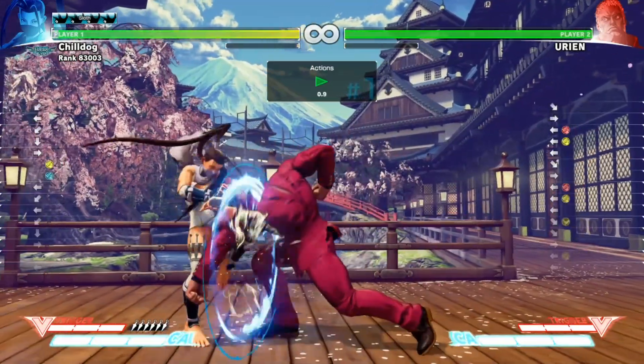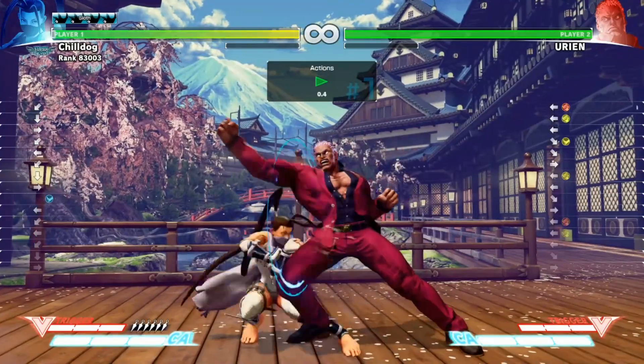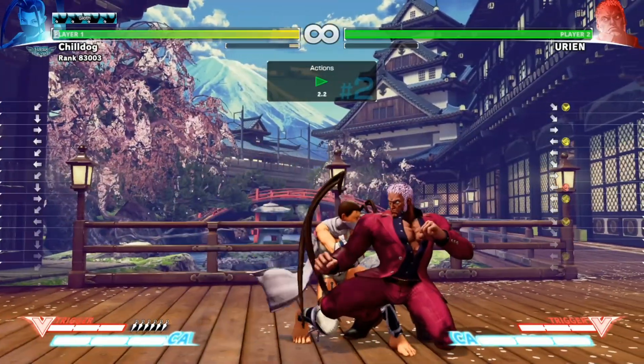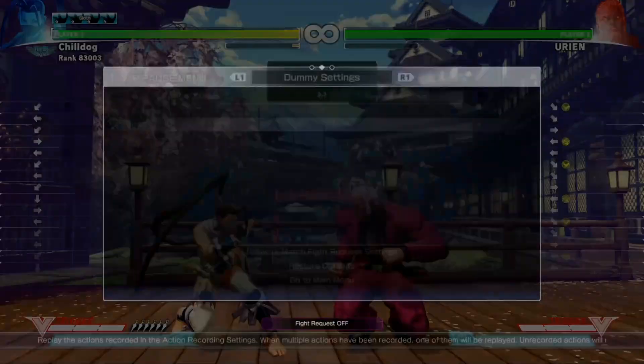So you go from down-back, hold back, and then after about a half second, you go back to down-back. This should cover you either way. And again, if you block that overhead, you can go for the punish. So this should come in pretty handy. Obviously he can still go to throw if he wants, but in terms of high and low, you're going to be safe. So that's the first thing.